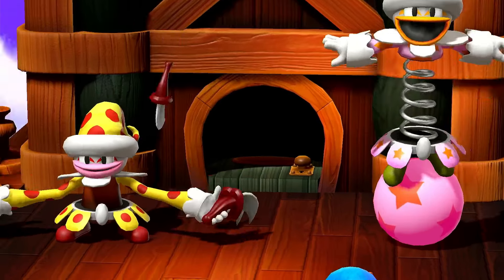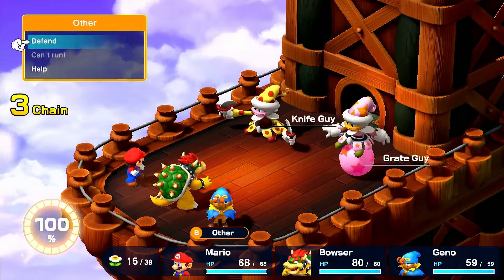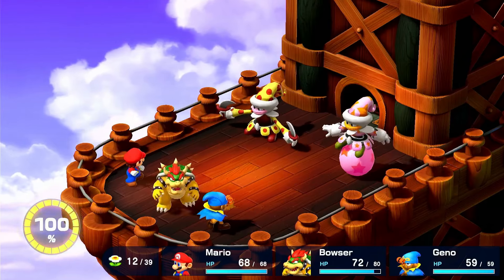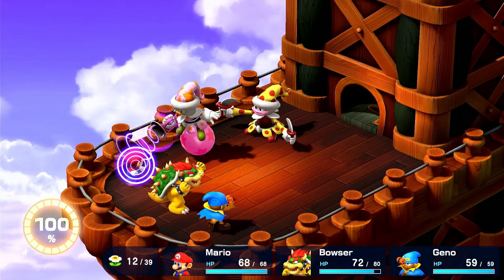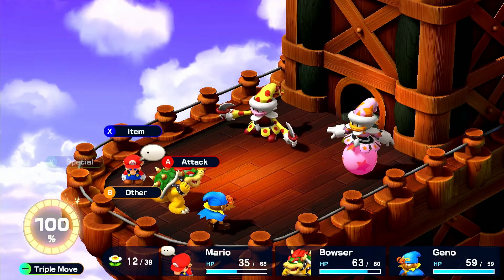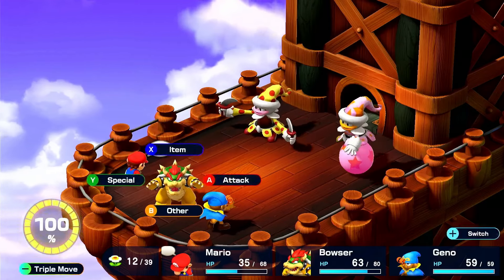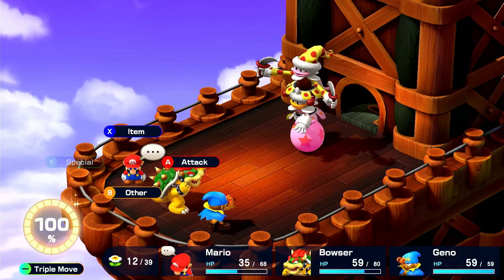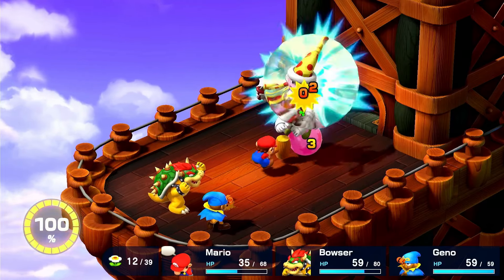Knife Guy goes for the attack on Bowser, going for 8 damage, and I special and jump for 192 damage on Knife Guy. I get echoed, so I cannot use specials, which sucks, so I go for a regular attack, hitting him for 142, shockwaving a little bit of damage into Grate Guy. They then stack on top of each other, which proves to be quite the challenge.